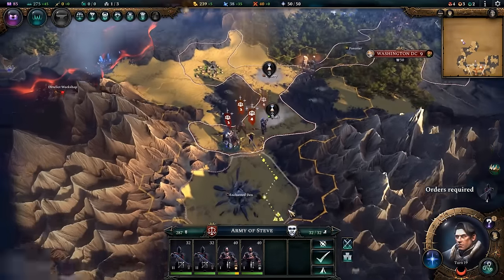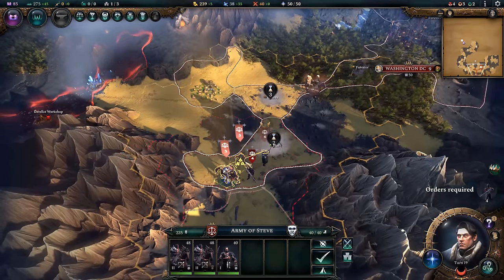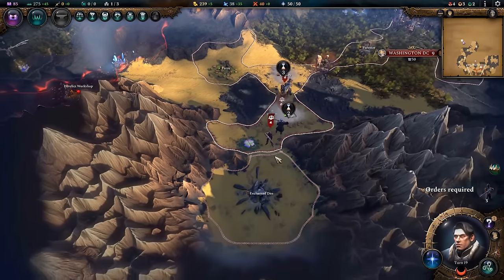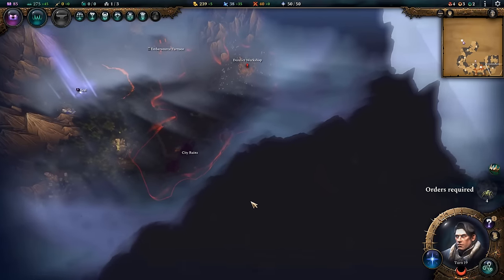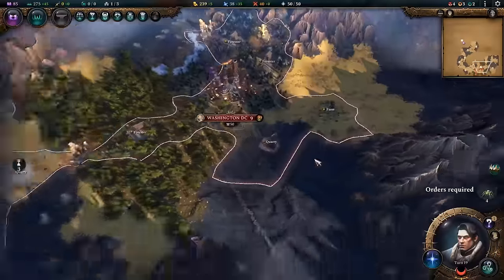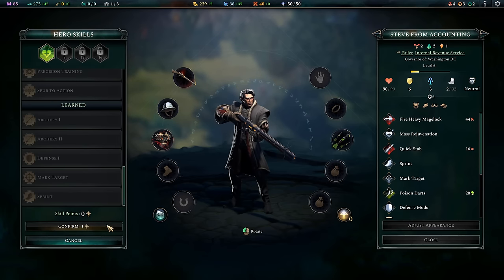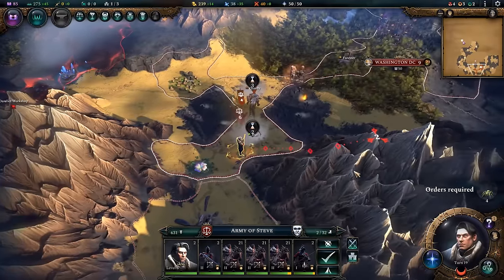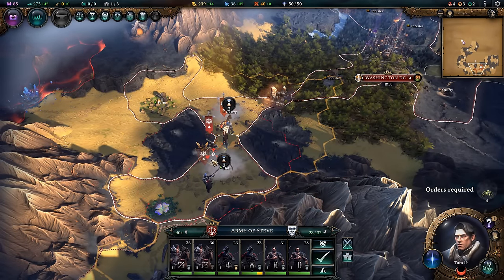That's okay. I feel a little ripped off on the mana from that enchanted den — if anyone knows why I didn't get it, let me know in the comments. These guys are going to go back north. In the last episode there was a situation where that city spawned an army that was going to come attack me, so I could have hostiles coming from the east at any time. Oh good — Steve leveled up! We can get Inspiring Leader. Okay, that saves me about ten gold per turn.